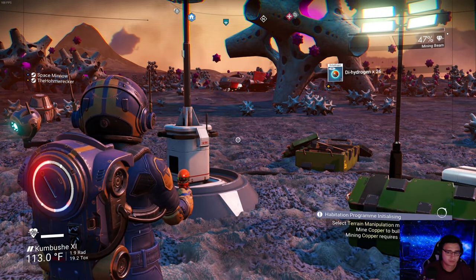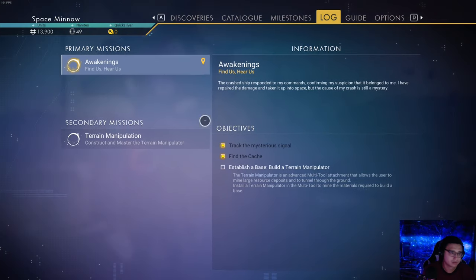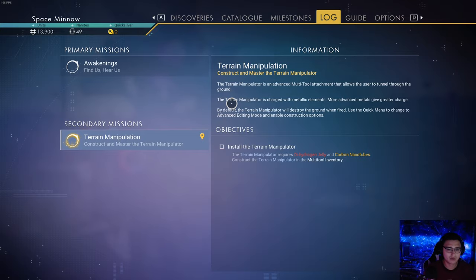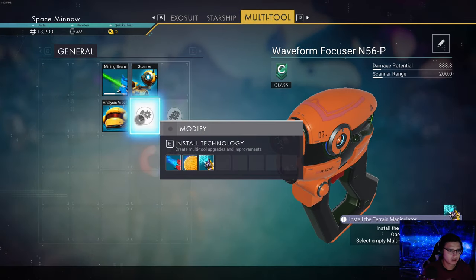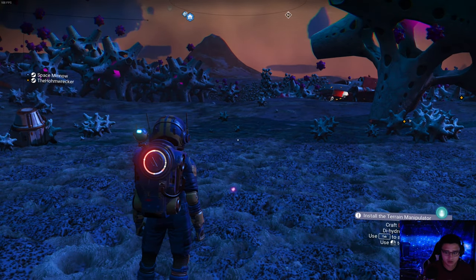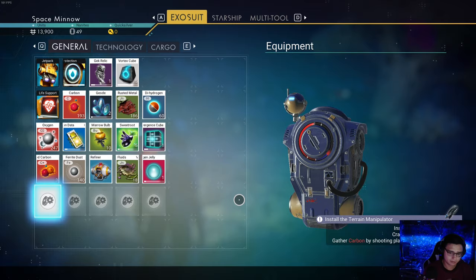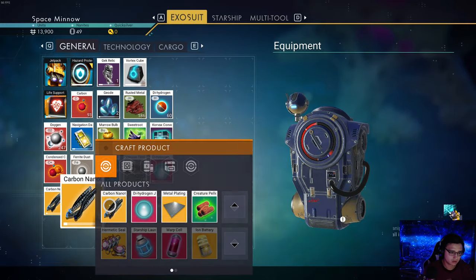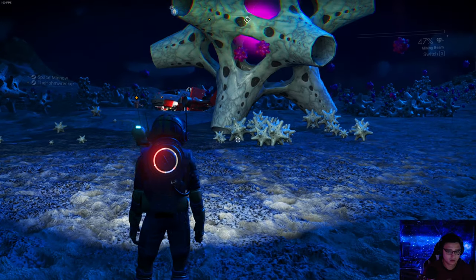Okay, it says select terrain manipulation mission in the log. So I need to establish a base and build a terrain manipulator. Install the terrain manipulator — do you have that tool already? Yes I do. So this is still tutorial stuff. I need the jelly — where's my jelly? Construct nanotube. I'm flying through these missions now.